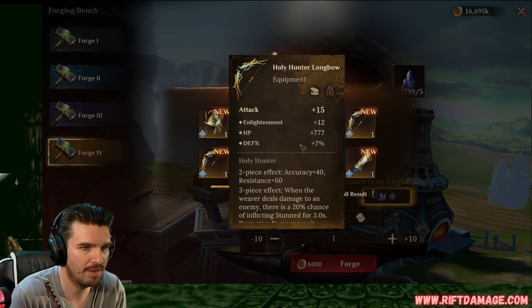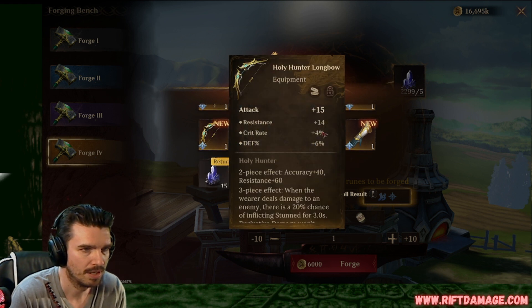Enlightenment, HP, defense percentage. That one's got a lot of sevens in it. We keep that just because of the sevens. Just for funsies. If you know numbers, that's why you keep that one.